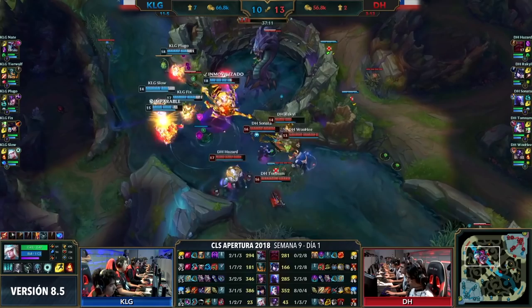Storming in to number 2, Chaos Latin gamers Slow rained on the enemy team's parade with a Flash Monsoon to bring his team to victory.